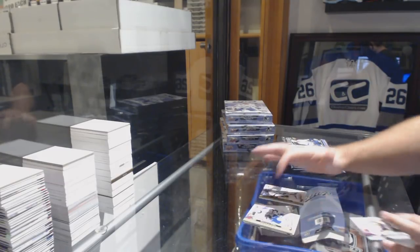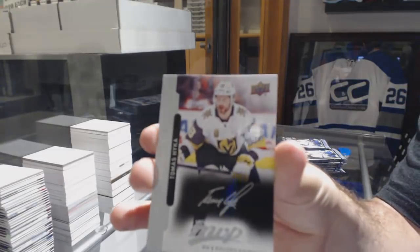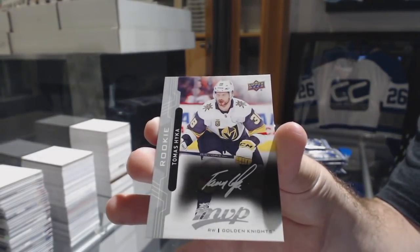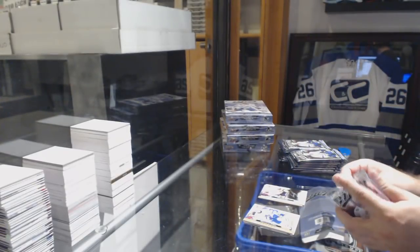We've got a silver script rookie of Thomas Heike for the Vegas Golden Knights. The first few cards will go a little slower just because I want to make sure you guys can see what they look like.